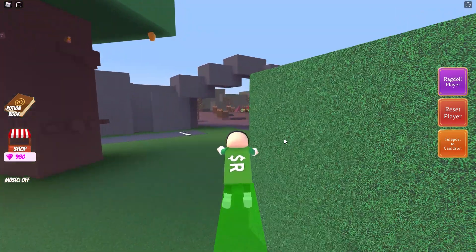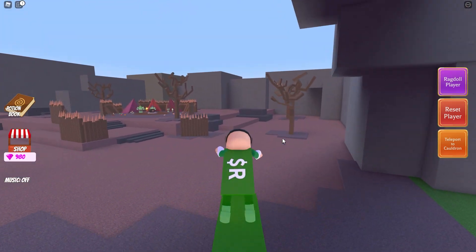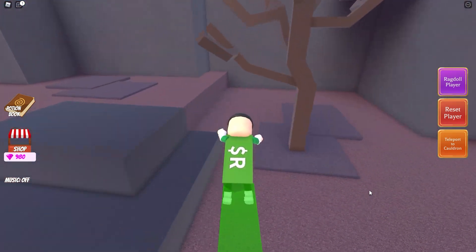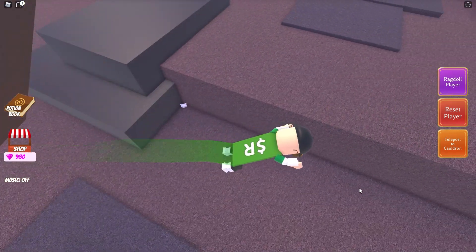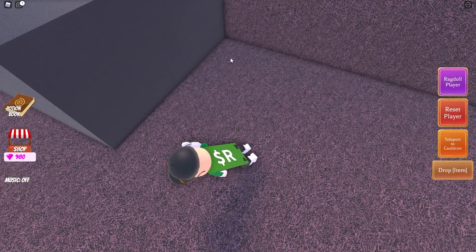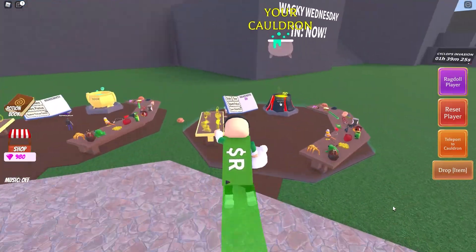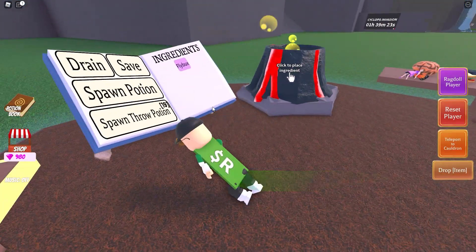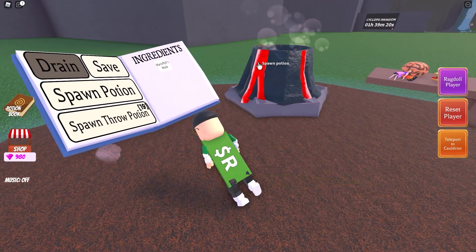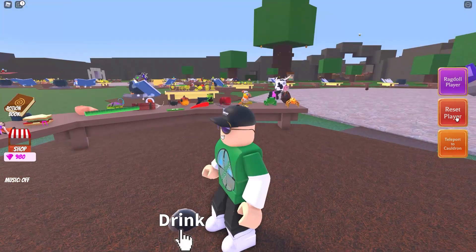For the next one, we need to go to the goblin village. There is an item hiding round the back of some rocks. It's a Mario fly 5 mask, apparently. This one gives you a Mario fly potion — who would have guessed.